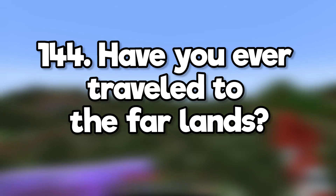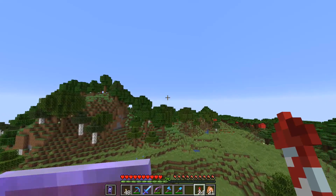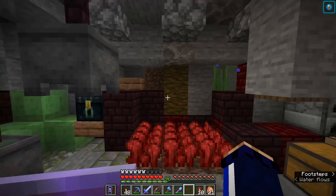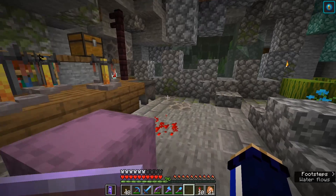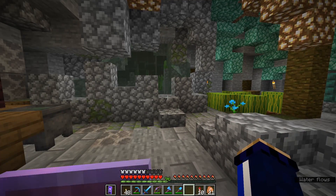Have you ever traveled to the far lands? The far lands actually don't exist in the current version of Java Minecraft and I never loaded up beta versions to go see them. What is a new potion effect you'd like to see in the game? I'd like an effect or maybe an enchantment that would let you place or mine blocks from further away.